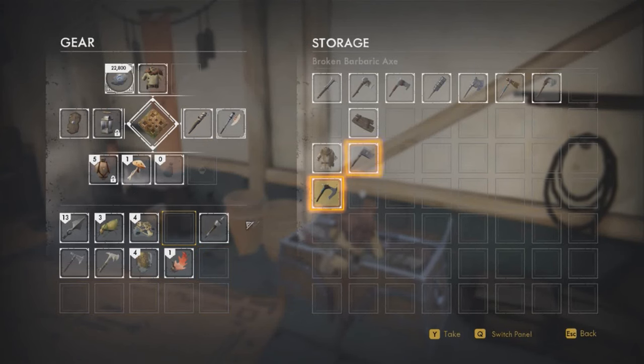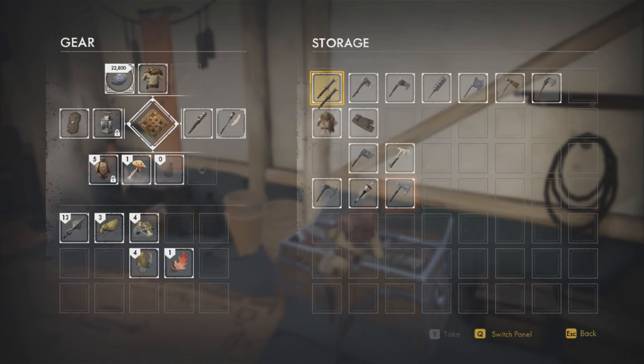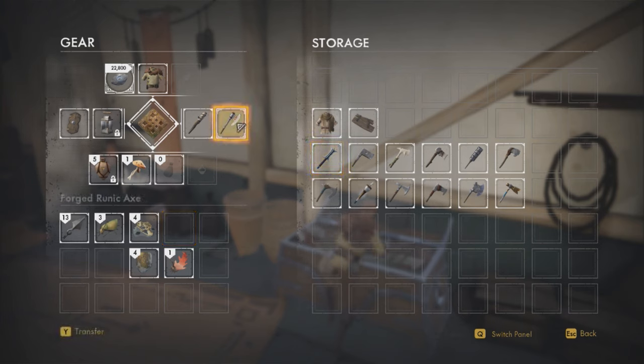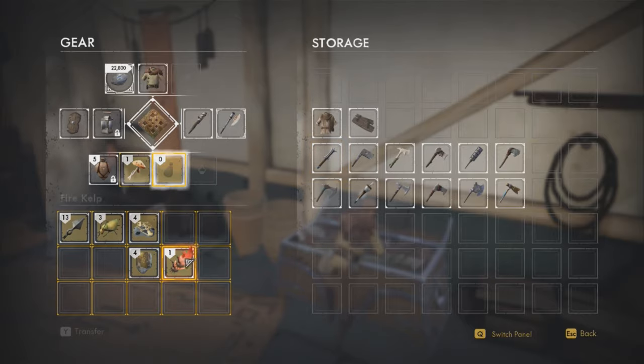Number three: don't drop items. As I was speaking of the storage chest, you really don't want to throw away any items you find. There is no dismantle or sell feature on any item, but every item is unique and can be stored in chests for later use. Dropping an item will get rid of it permanently, meaning you won't be able to get it back unless you start a new save file. I made that mistake myself and boy do I regret it.